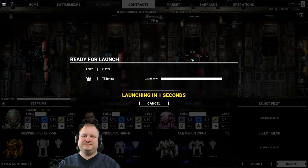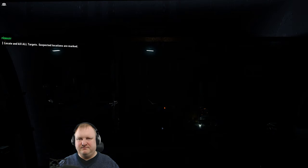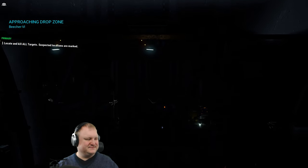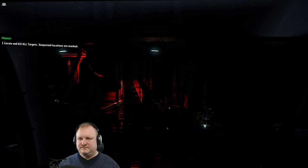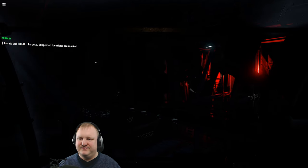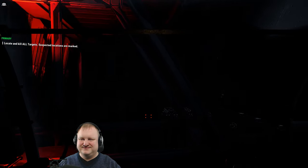Here we go. Difficulty 21 — I think that's the highest difficulty we've attempted so far, but we've got a new mech. Unfortunately it's not gonna have more firepower than the Hunchback, so be careful. It might seem like it has more firepower — it doesn't. But what it will have is some jump capabilities and a lot of lasers. That's good cooling.